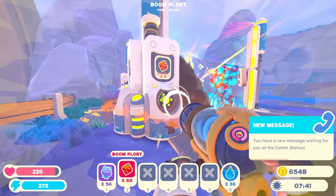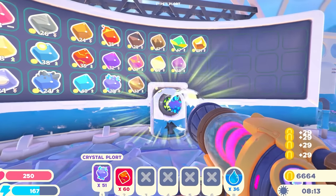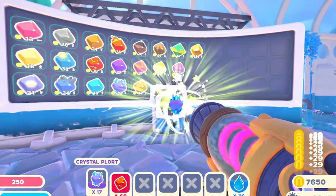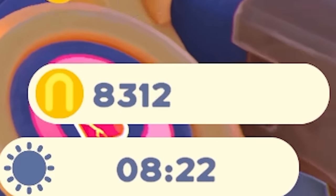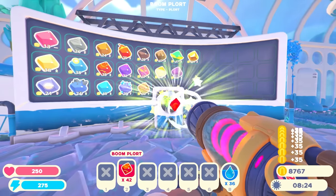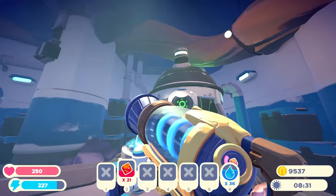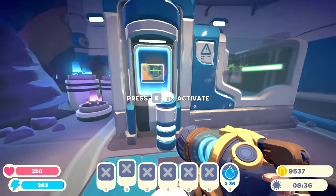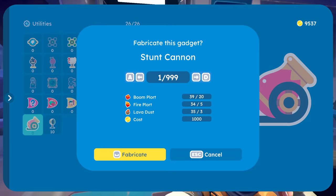Oh, I just got a new message. Look how popular I am. I think we should sell some of these crystal plots — 29 new bucks a pop. That's pretty good. Can we crack 9,000? Not quite. We could probably sell some of these boom plots as well. 9,000 — it's over 9,000, actually. Let's go ahead and put some of these in the refinery so we can craft the cannon. Nice. Fabricate.